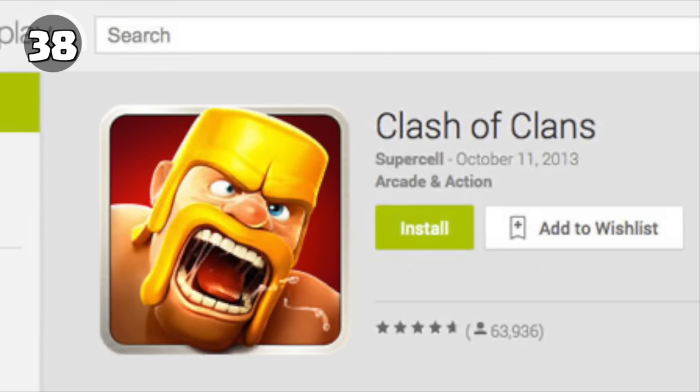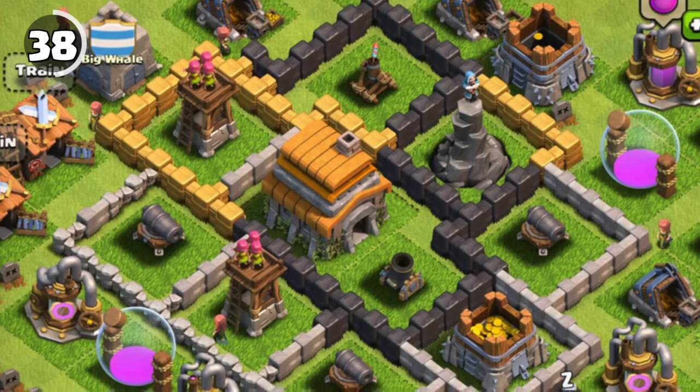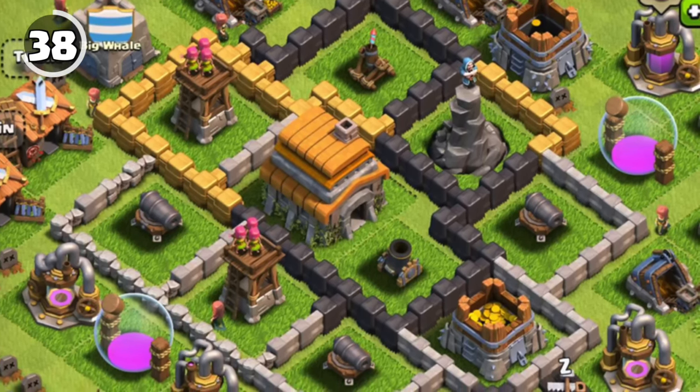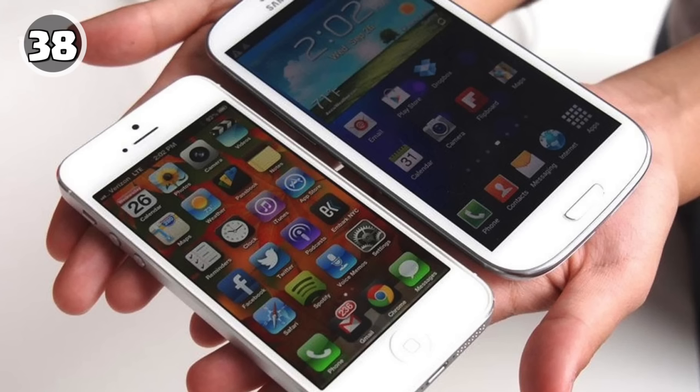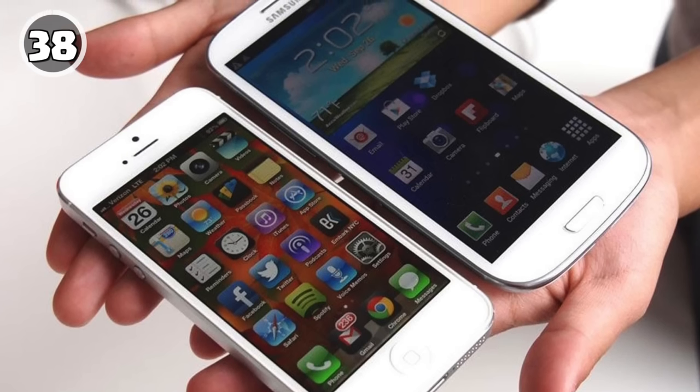According to a 2022 interview with the CEO of Supercell, the reason Clash of Clans took long to come out for Android was because they saw the game as incomplete at the time. They wanted to polish it before releasing on other platforms, and because iOS had the smaller platform at the time, it made sense to release there first.